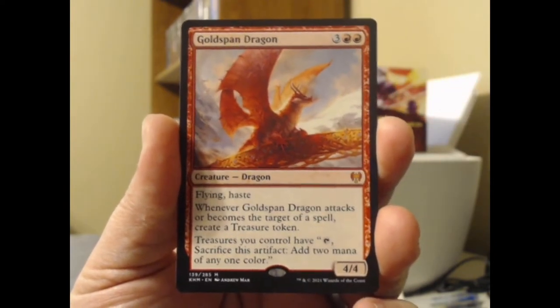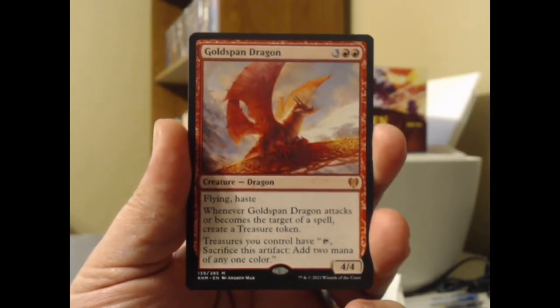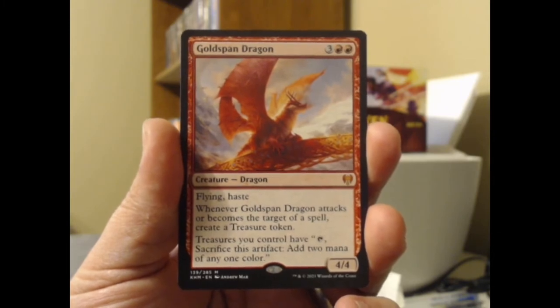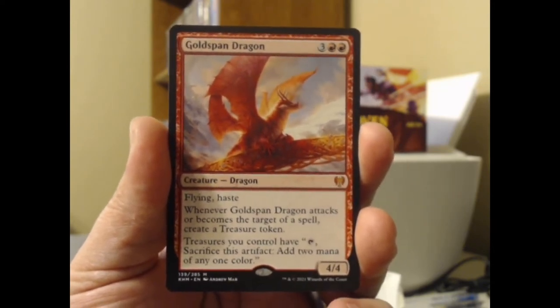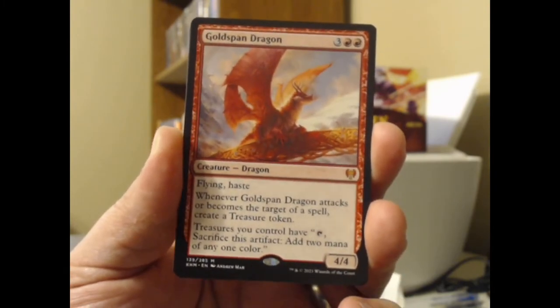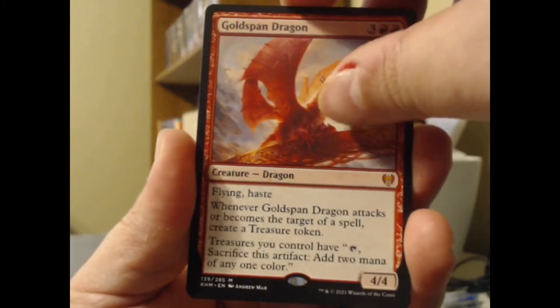Oh, I wasn't ready for the mythic pull yet! Oh man, what a good hit! Mr. Little, I bow at your feet — you can continue to be my friend for another day. That's a good pull right there. Goldspan Dragon — red red three, a 4/4 Dragon with flying and haste. Whenever Goldspan Dragon attacks or becomes the target of a spell, create a Treasure token. Treasures you control have 'tap, sacrifice this artifact: add two mana of any one color.' That is an outstanding pull — one of the more expensive mythics in Kaldheim.